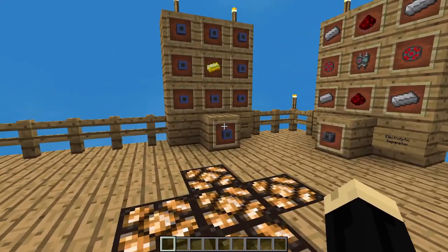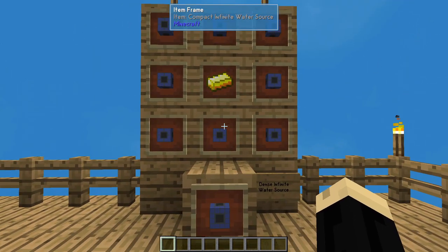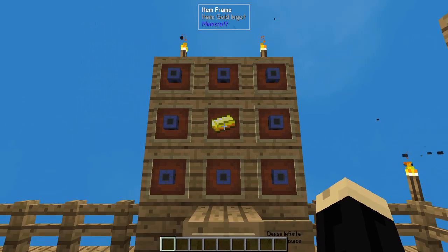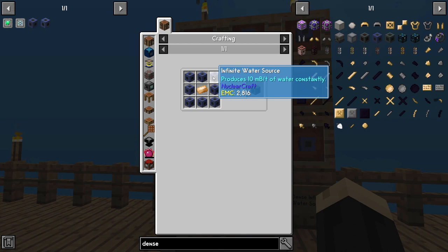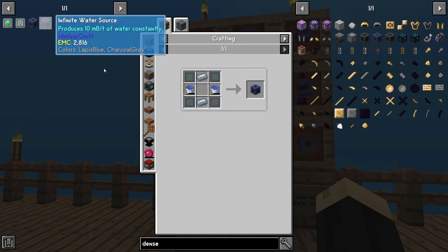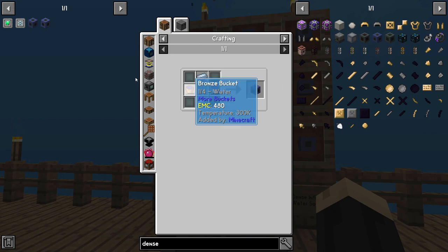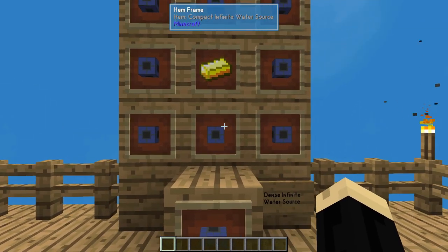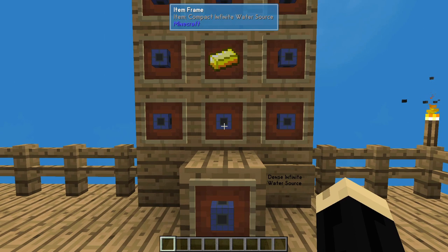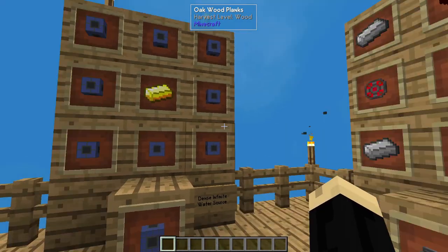You need a bunch of different components for this. We're going to start with a dense infinite water source — that's eight compact infinite water sources surrounding a block of gold. A compact water source is a bunch of basic infinite water sources around bronze. An infinite water source is four basic plating, two tin ingots, and two buckets of water. You need eight of those to make one compact, and eight compact to make one dense. This process uses a lot of water, but any infinite water source should work.